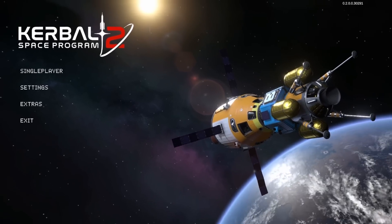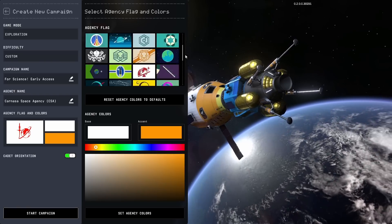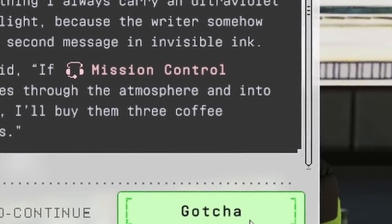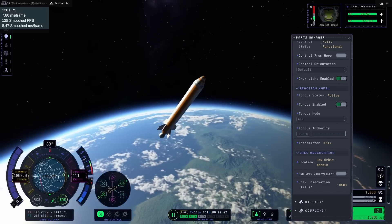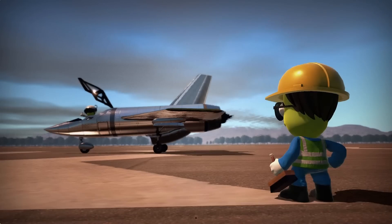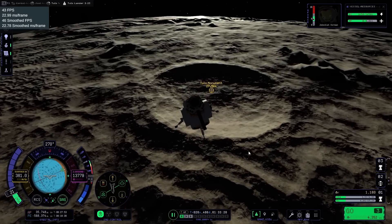Kerbal Space Programme 2's first major content update, For Science, has now released worldwide, and I could not be more impressed with how quickly Kerbals got addicted to coffee. Hello everyone, Karnasa here, and in this video I'll be going over the changes, additions and improvements For Science has made, as well as some of the flaws too - but trust me, there's a lot less of those than my last review video.